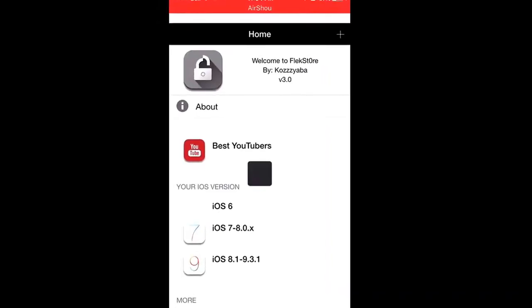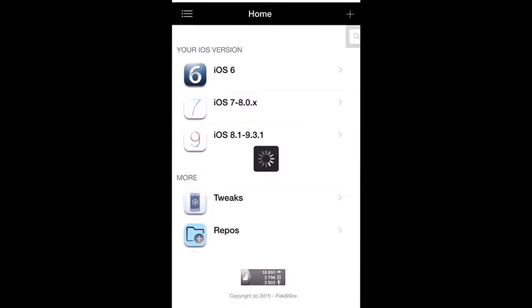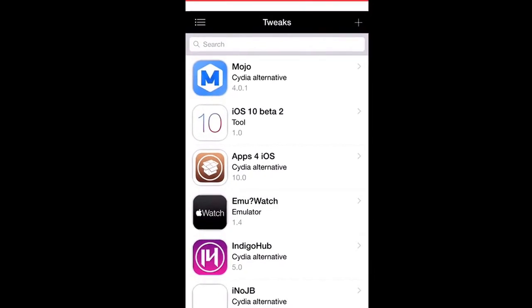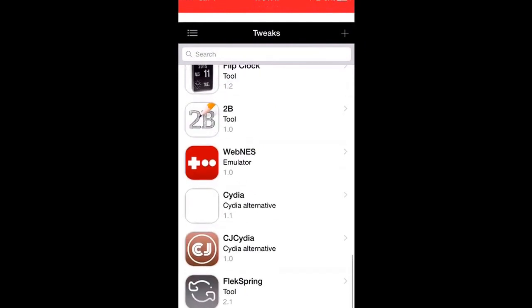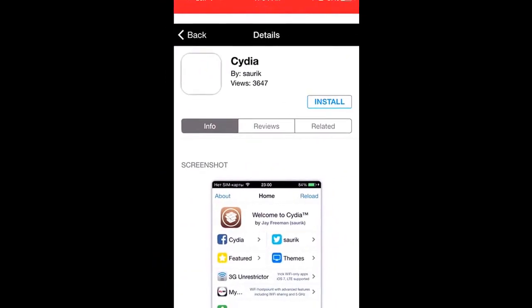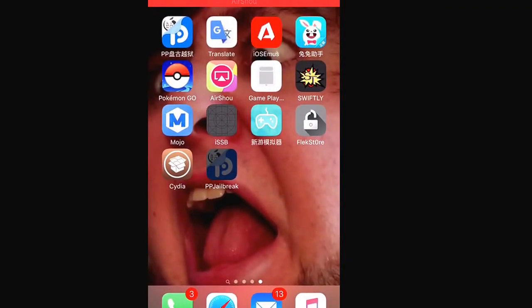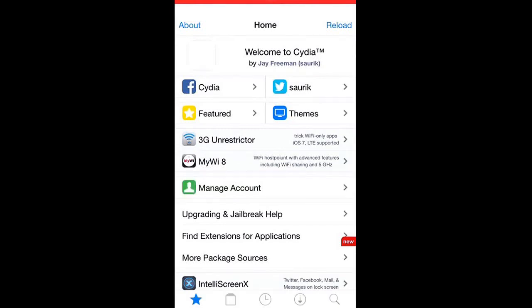We're going to head to the Flex Store now. As you can see, there's a lot of stuff here, but we're going to go to Tweaks. There's a lot of stuff there too — you can fool around with any of them — but you're going to want to go to the bottom and find the one that just says Cydia. Hit that, and it's going to install. Once you install it, there's no date trick or anything — that's the really good thing. You hit it, wait a minute, and boom — Cydia on your iPhone. No computer, no official jailbreaking, you didn't actually have to go through the process of it.